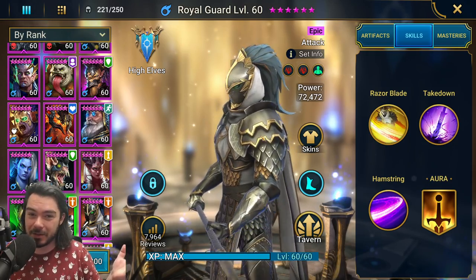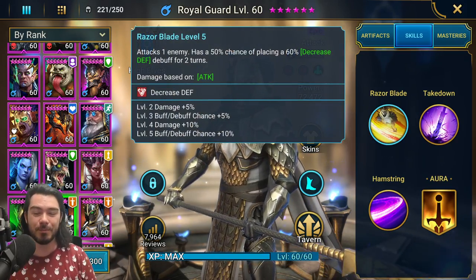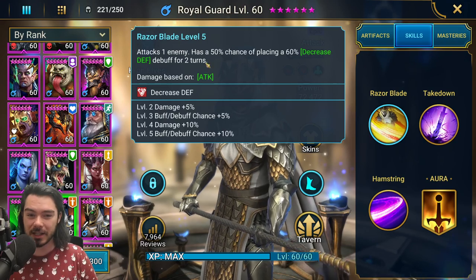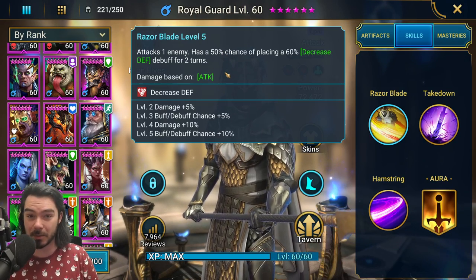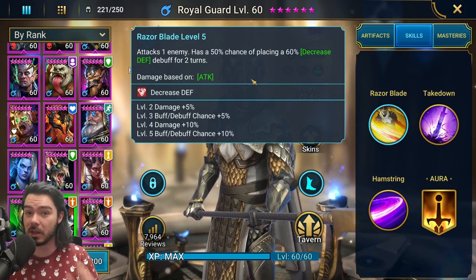Let's do a guide for you here today, and you'll be happy, I guess. Let's look at his skills. What makes him so good? Razor Blade is his A1 — a single target attack, 50%, books to a 65% chance of placing decreased defense for two turns. Actually really nice, a good supplement.